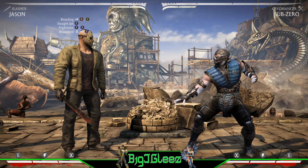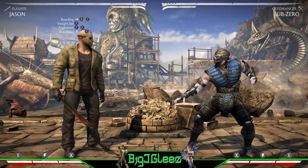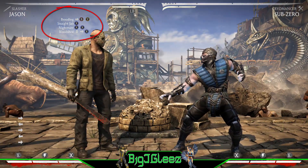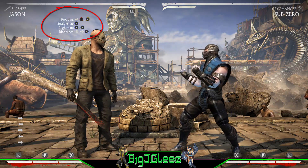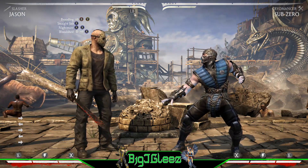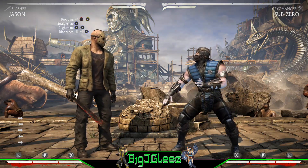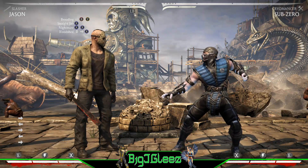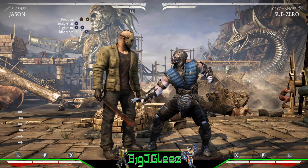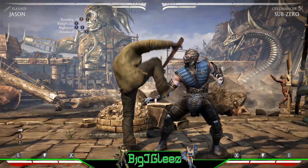This combo starts low. I've literally been working with him for under five minutes, so this is a combo challenge going out to you. The inputs are up top in the top left. The forward BY is actually done twice, but for whatever reason I can't list it twice up top, so I'll type it out in the description below.